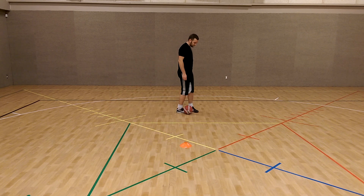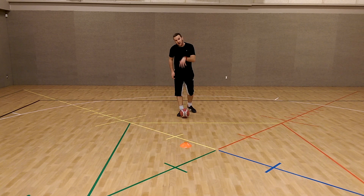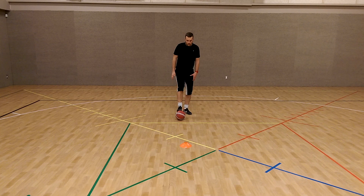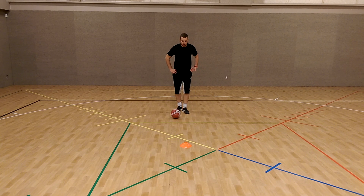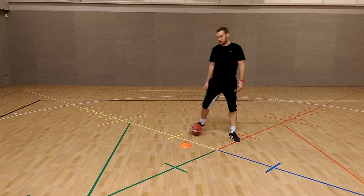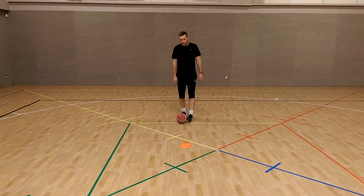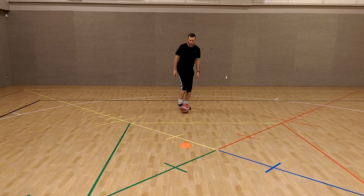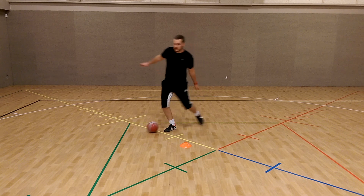Practice it like this: hop on your support foot. If I'm going to use my right foot to beat this player, all I'm going to do is take a hop — because most people just come running. So slow down, hop, and then pick a side. That's all I want you to practice with. Once you get better, come out of the cone, boom, hop, and then pick a side and accelerate.